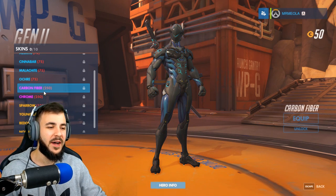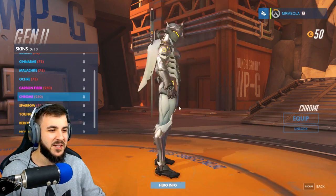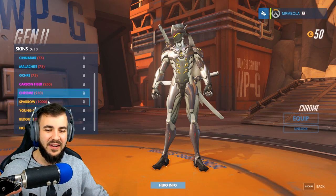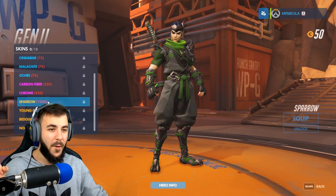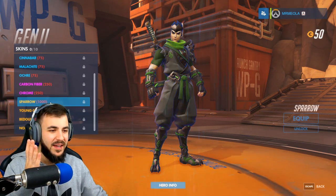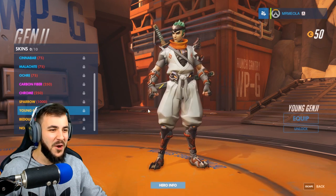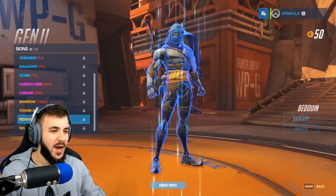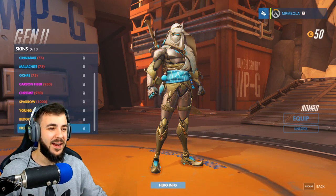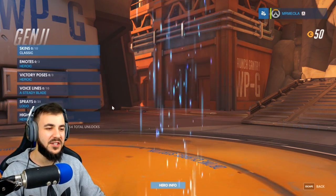We've then got Carbon Fiber, which looks pretty cool — he looks freaking scary. Chrome — pretty much what I expected, a bit of a reflective surface, not looking too bad. Let's check out the legendary levels. We have the Sparrow. Wow, I wasn't expecting that — going from this masked figure to this guy. Let's have a look at Young Genji. And then Bedouin — completely different again. And Nomad — that looks really cool. I think my favorite is actually the Sparrow for the Genji skins.